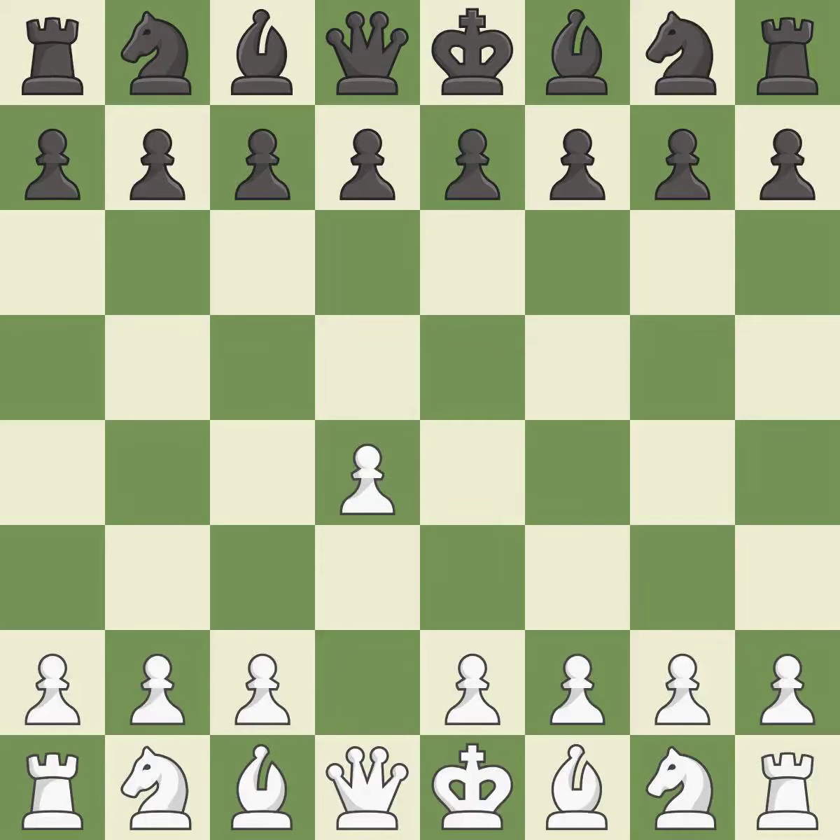Opening with the Queen's Pawn: the Indian game begins by controlling the important E4 square with the knight rather than a pawn. By taking control of the crucial D5 square and creating a space on which the knight can move to C3 without obstructing the C pawn, move C4 helps to create a strong center.